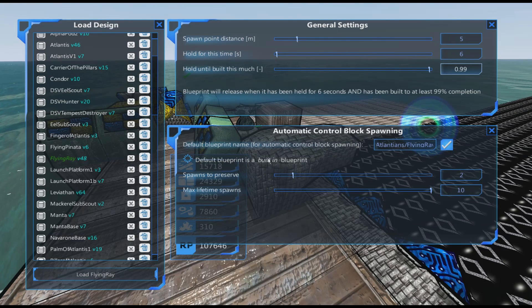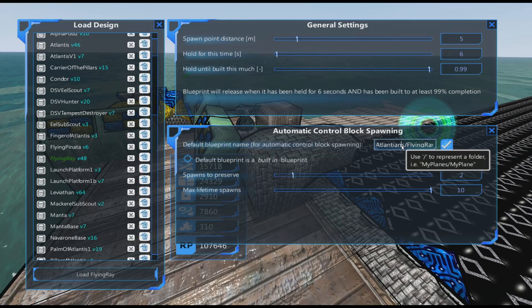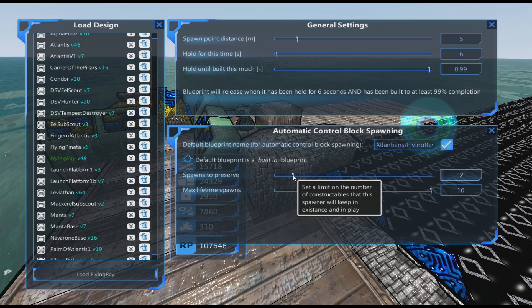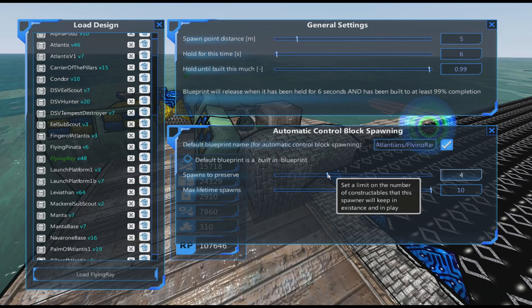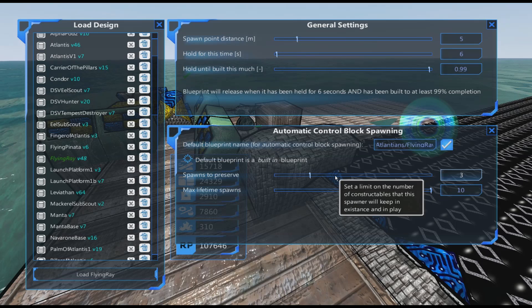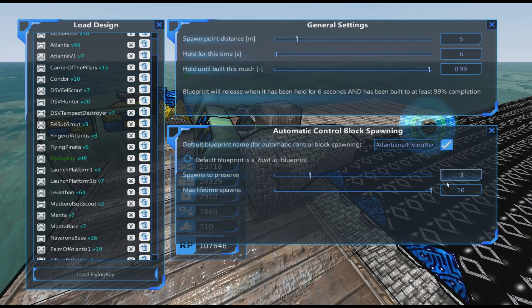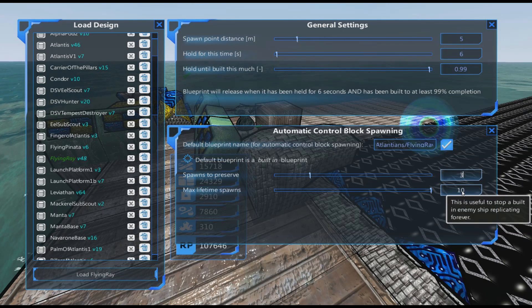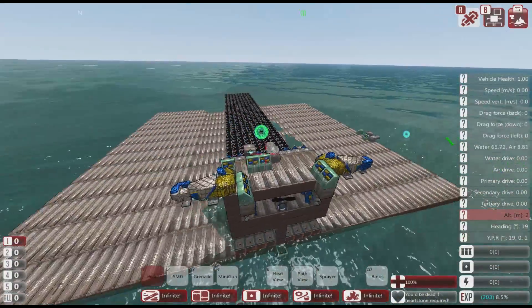In the automatic control block spawning area there are a couple more important settings. You must set how many spawns will be alive at any one time — it will spawn that number of ships and keep that number alive, so if they die it spawns another. You can go up to 10. Then there's max lifetime spawns — I believe this means if spawned ships get destroyed or scrapped, it keeps spawning replacements until it reaches that figure of 10. That's how we're going to spawn aircraft.